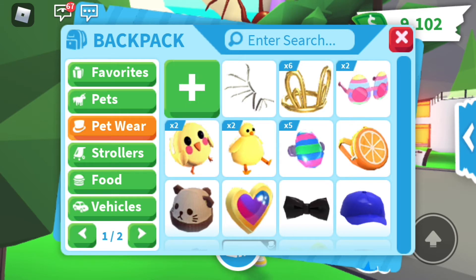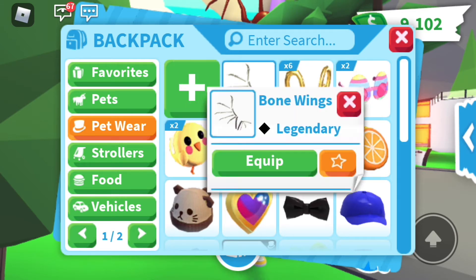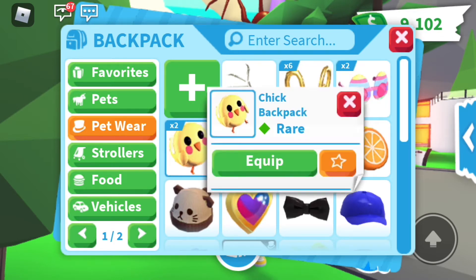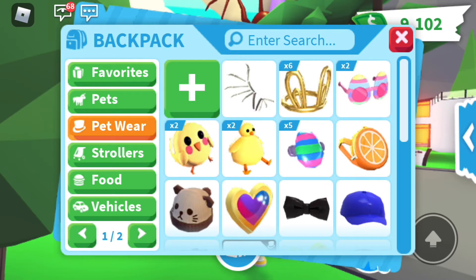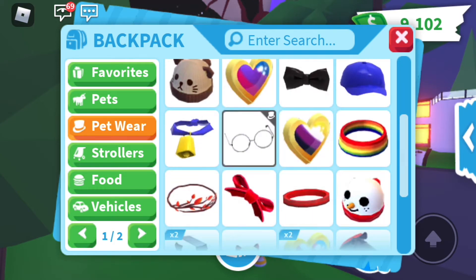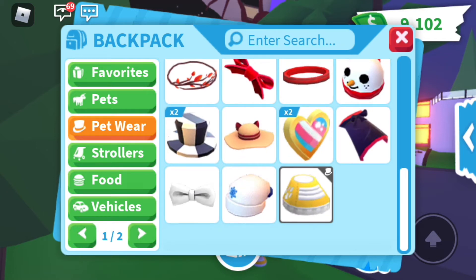Now let's go to pets. I'll quickly show you guys — I have the bone wings, which are legendary, bunny tiaras, which I was able to get six of, some egg glasses, some chick backpacks, some chick hats, and some black bow ties. My pets will have a little fashion show at the end, so stay tuned for that.